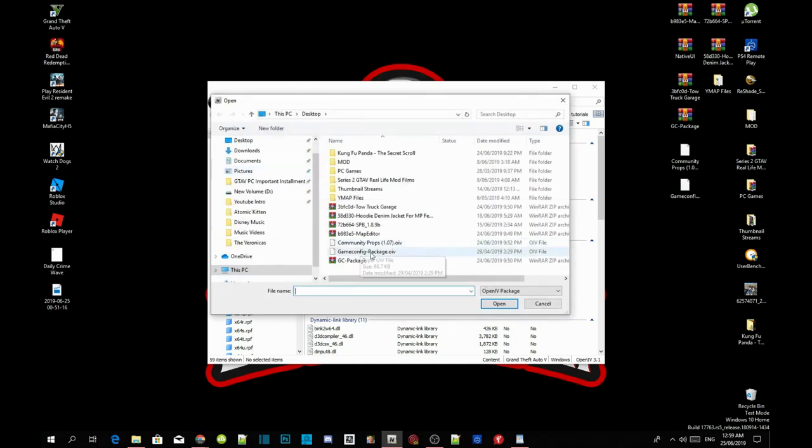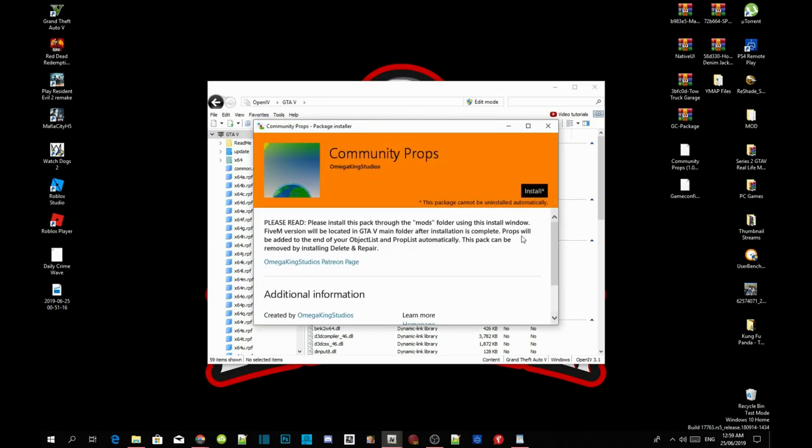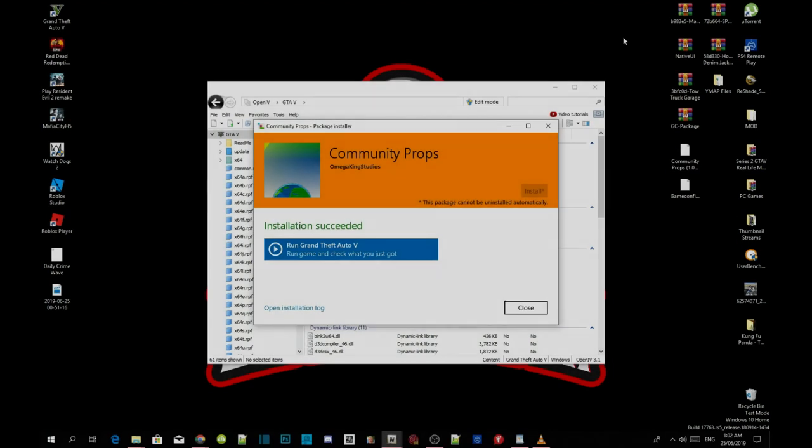This time in the Package Installer, select communityprox107.oiv and open that file. Install it into your mods folder and confirm the installation. This part can take anywhere from 5 minutes to 1 hour and 30 minutes depending on your PC performance. I'm going to pause the video and we will be back once the installation is completed.